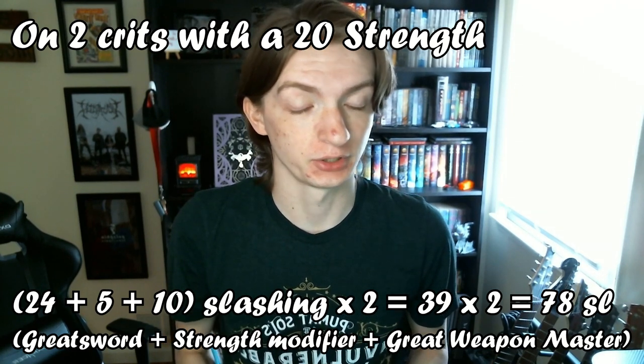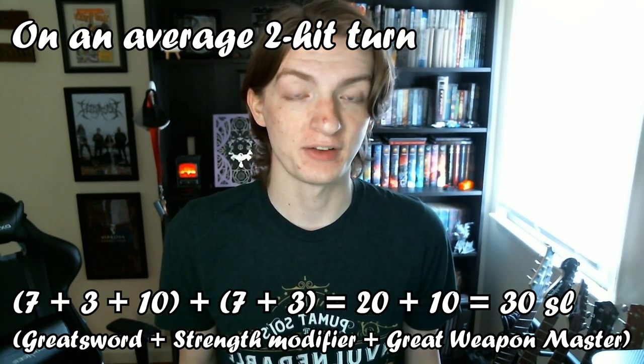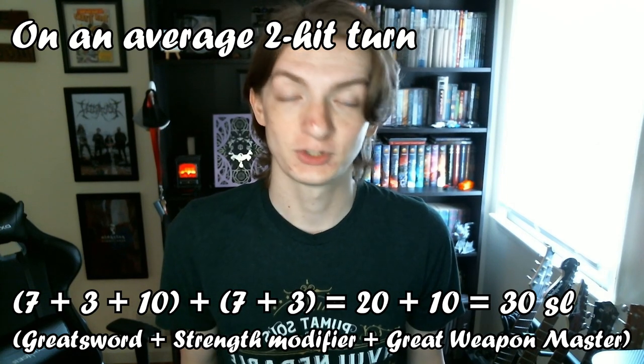Two attacks with a Great Sword. On average though, assuming you only have one Great Weapon Master penalty attack — you only take the minus 5, have a 16 strength and don't crit, but you do reduce a creature to 0 hit points — you will deal an average of 30 damage every turn. Which is nuts for level 1, and why I put it on the list.